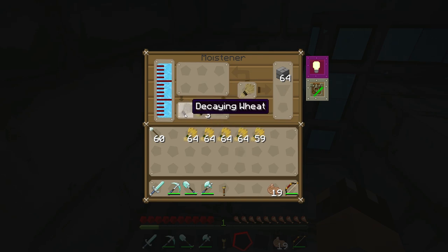The moldy wheat is now starting to be turned into decaying wheat — this process takes a little bit longer. All of our moldy wheat has now been turned into decaying wheat, and now it's starting to turn that decaying wheat into mulch. This is the end product we actually want — this is the whole purpose of having this machine. At the same time the arrow on the right is still working its way towards turning the stone bricks mossy.